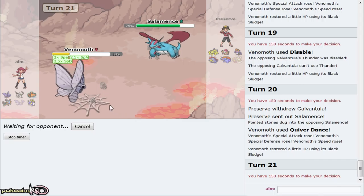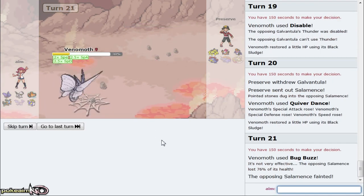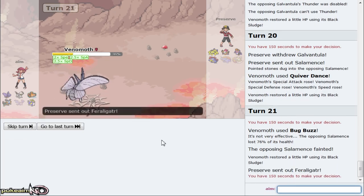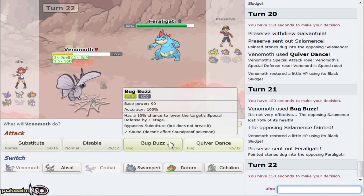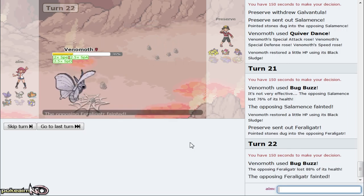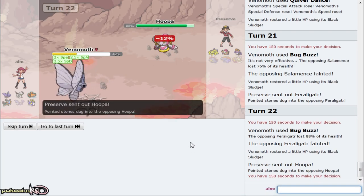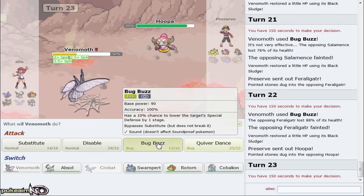I'm obviously going to go out to Absol after, mega evolve, and go for Sucker Punch. He actually misses Thunder - really unfortunate for him. He's still gonna be faster than me. It doesn't get the paralysis either so we got the boost. Now we are fast. I can just go for Disable right here, prevent him from going for Thunder one more time, and now I'm going for the next boost. The reason I need this next one is because it means I outspeed Salamence. Tinted Lens attack might be able to knock out Salamence - yes! Venomoth putting in work in this last game, let's go!